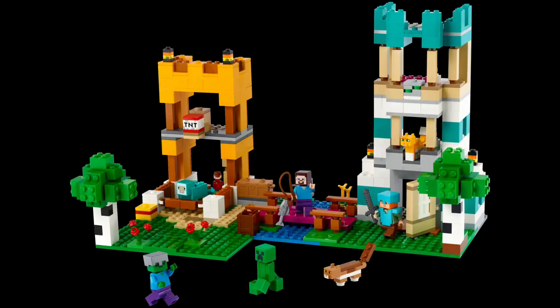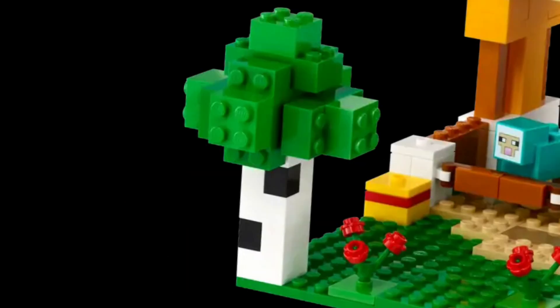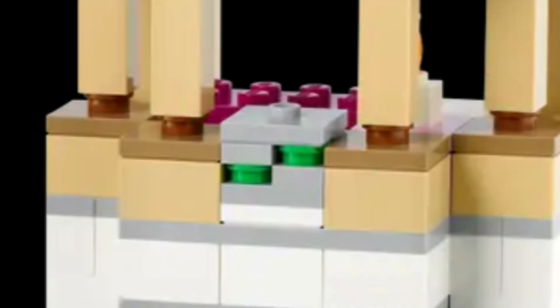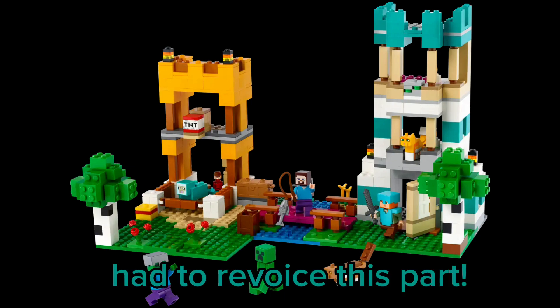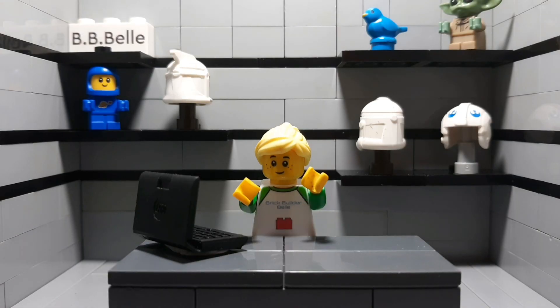Now let's take a look at the first build. In this build we have two towers, a block of TNT, two birch trees, an emerald ore, a little lantern, and a potion. Overall this build looks really good, but I don't think it's worth 80 dollars on its own — we'll see if the second build helps it live up to the price.